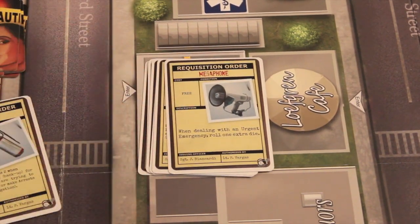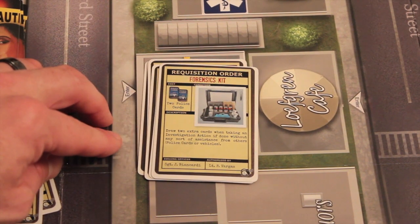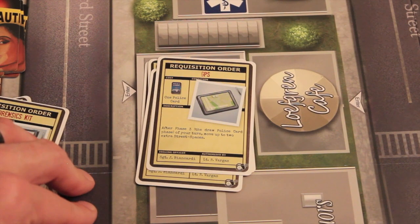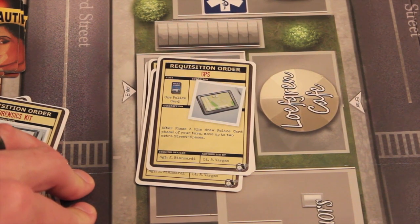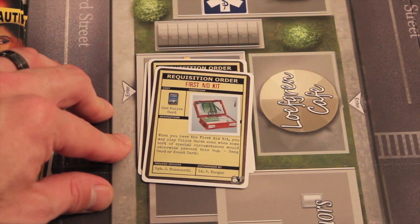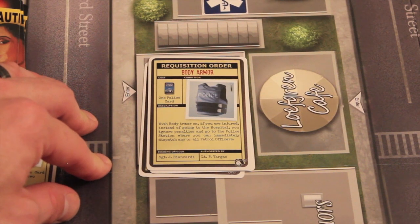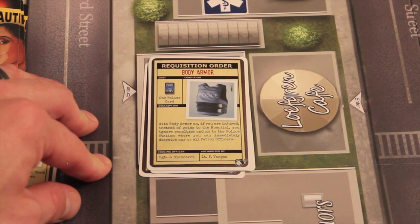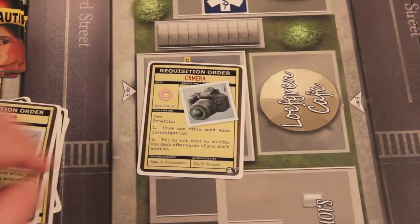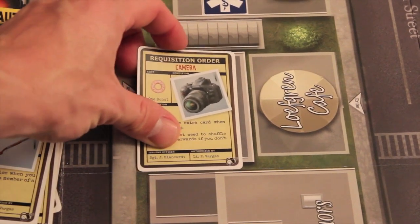The megaphone is free — when dealing with an urgent emergency, roll an extra die. The forensic kit costs two police cards; draw two extra cards when taking the investigation action if done without assistance from others — good if you're not great at investigating. The GPS costs one police card; after the police draw card phase, move up to two extra street spaces. The first aid kit costs one police card; you may play police cards even when special circumstances like gang cards would otherwise prevent it. Body armor costs one police card; if injured, instead of going to the hospital, you ignore penalties and go to the police station where you can immediately dispatch patrol officers. The shotgun is free; roll two extra dice when arresting a member of the street gang. The camera costs a donut; draw one extra card when investigating and you don't need to shuffle the deck afterwards — powerful for characters not good at investigating.